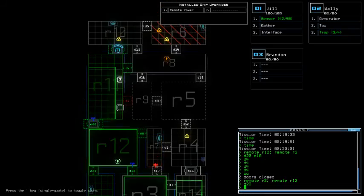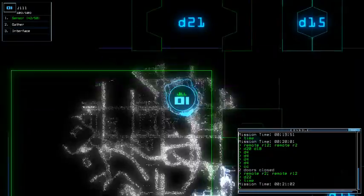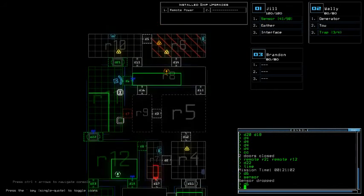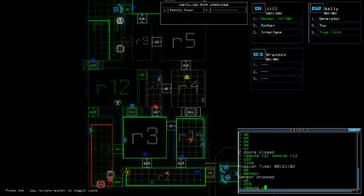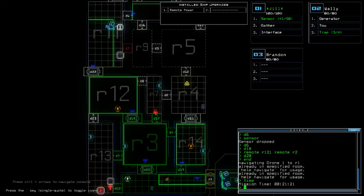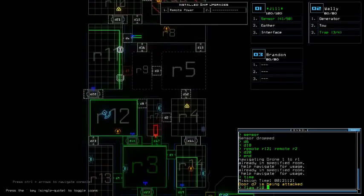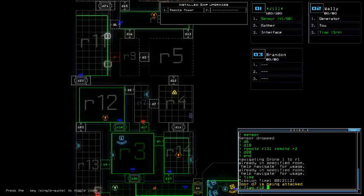That's fine. I definitely cannot go here as well, which is the sad thing. Remote R12, remote R2, door 20, end. Black R10, end. Which is door 7? I do not see. Oh crap. Remote R2, remote R8. Door 16, get over here. Alright, it's done for you, don't worry about it.